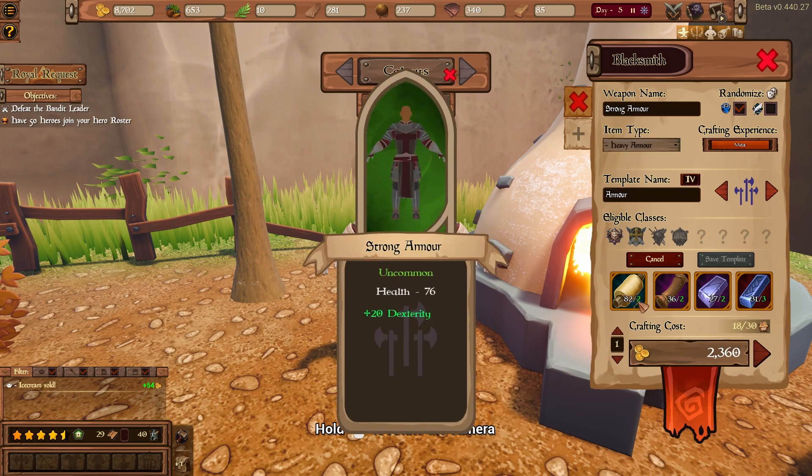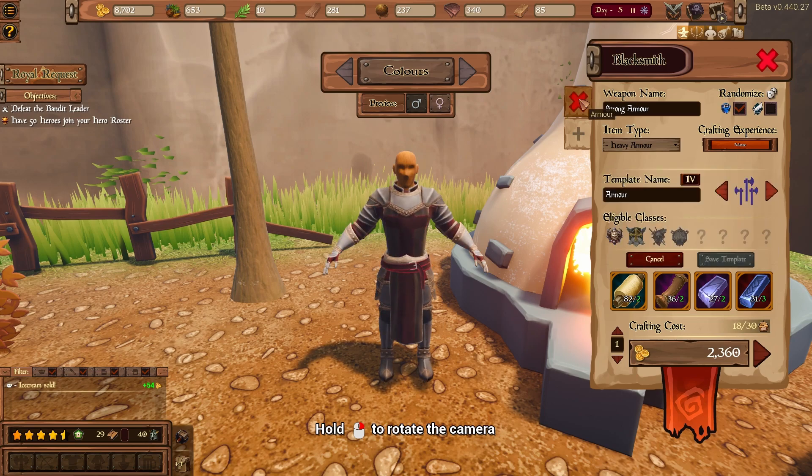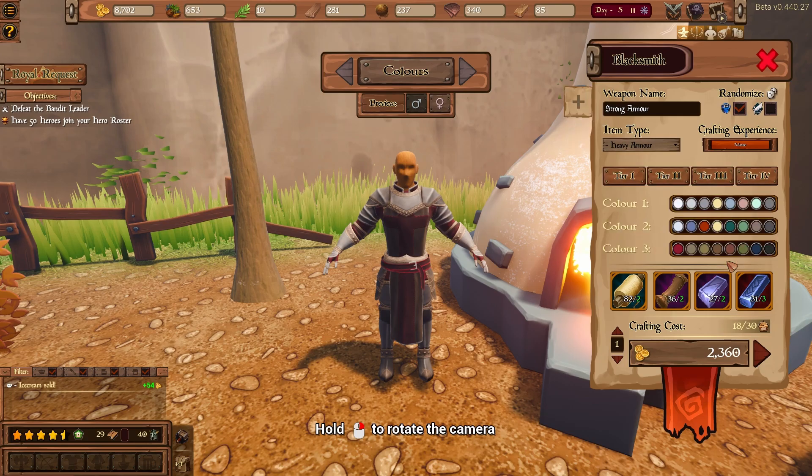If you are unhappy with one of your templates, you can delete them by first selecting it and then clicking the same flag again after it has changed into an X. A prompt will appear and all items that were crafted with this template will have it removed.